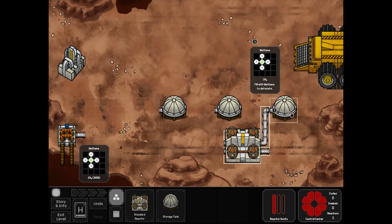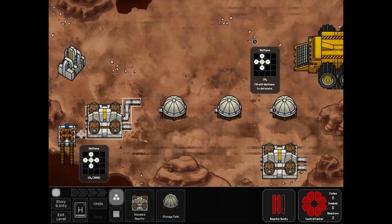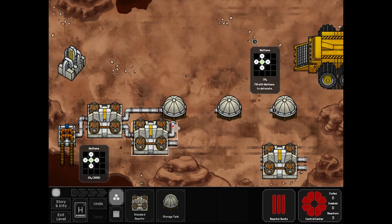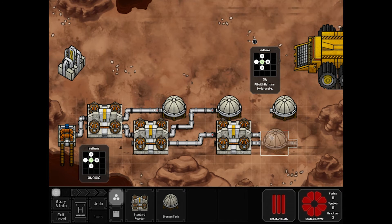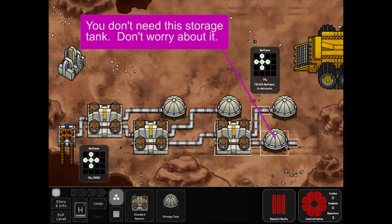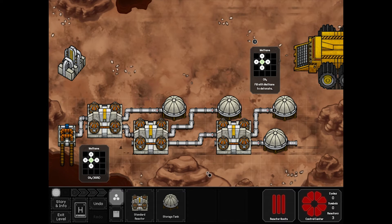We know we want to send methane to each of these three components, and we're also going to probably want to send it somewhere else. So let's start with the easy part. There we go — we've laid out our reactors, and they're basically going to do the exact same thing depending on what command I give.